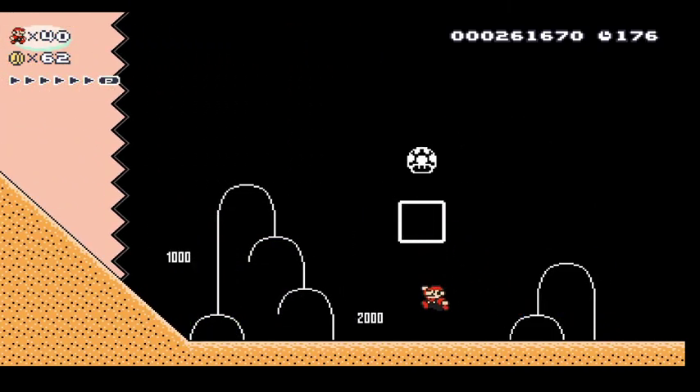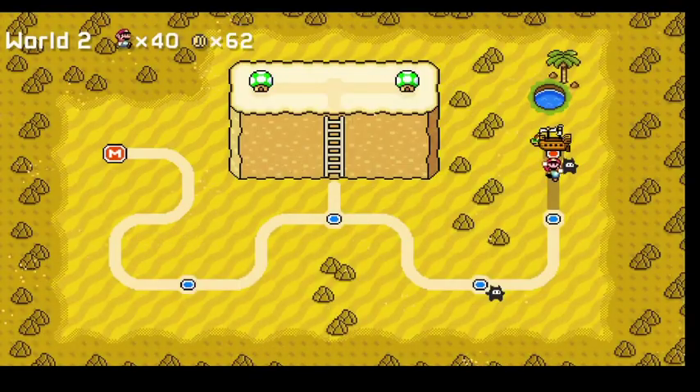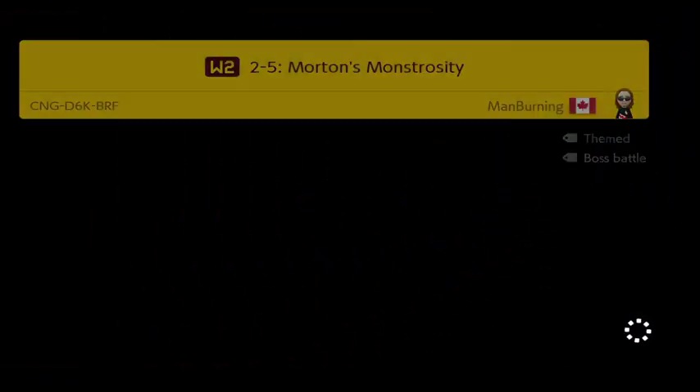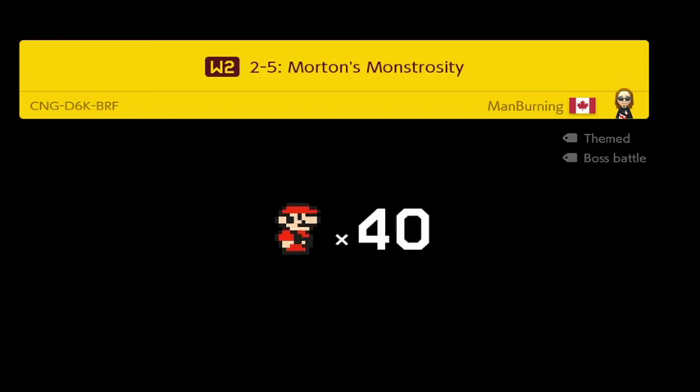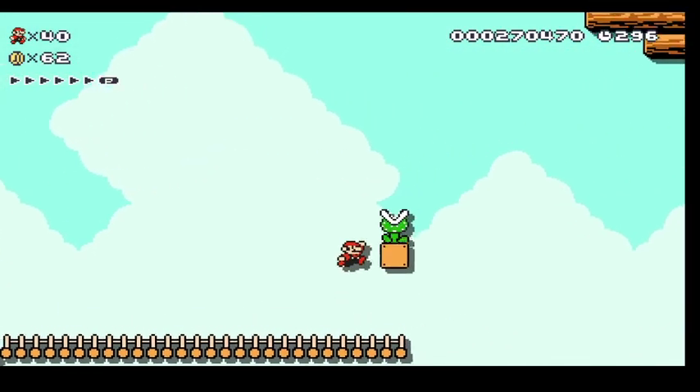I tried to do some secret maneuver but that didn't pan out as planned. That ending was nerve-wracking — the mobe totally gets it. The ending is definitely nerve-wracking. When all the coins come and you're like 'oh no!' Sometimes that shell could screw up the formation of the coins and the blocks and you're a little hooped. Just be careful. So here's the World 2 airship — Morton's Monstrosity.